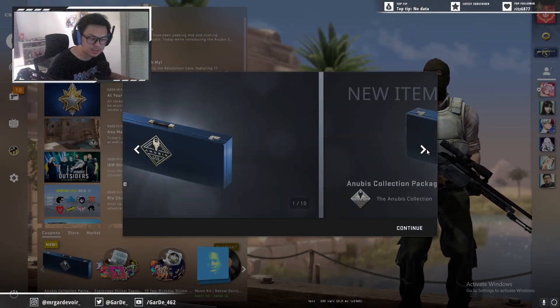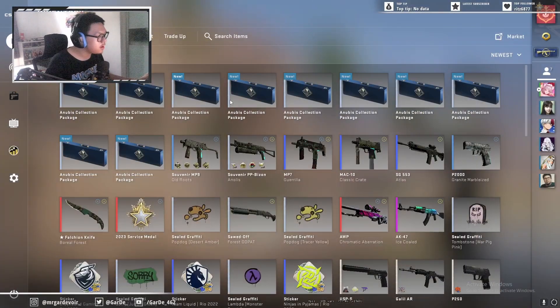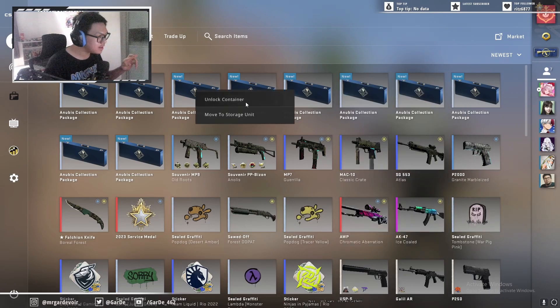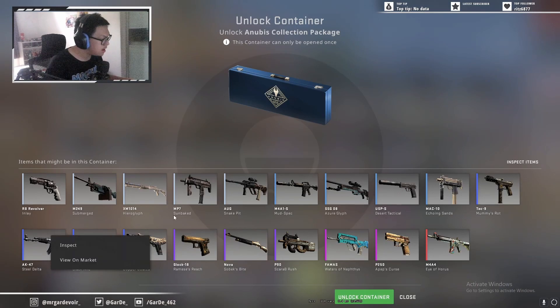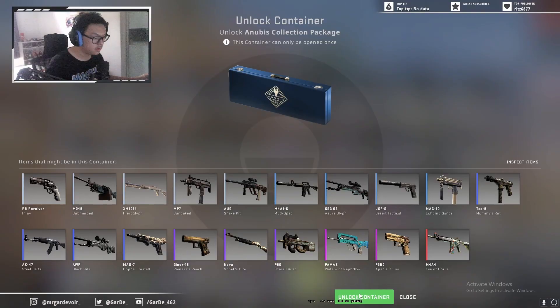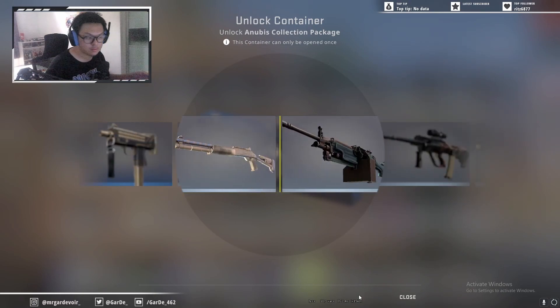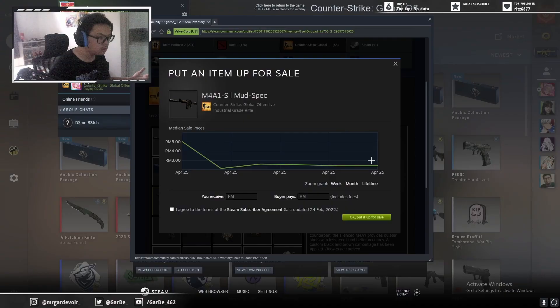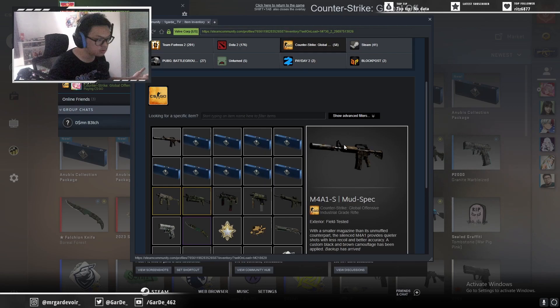Alright, let's go — 10 cases. Fingers crossed that we get 8k and above. We go for the 8k — it's already profit for a single case. If I get a few of the 8k's, I can have at least half my money back and we can open more cases. First container — first one is the M4. How much is this? That's not good. Let's go for the next one, fingers crossed.